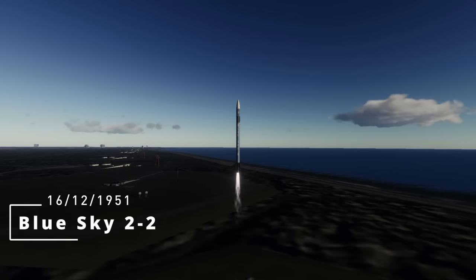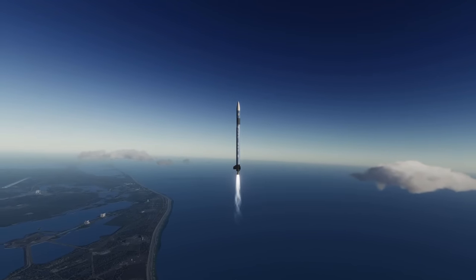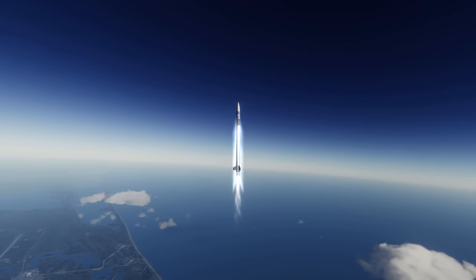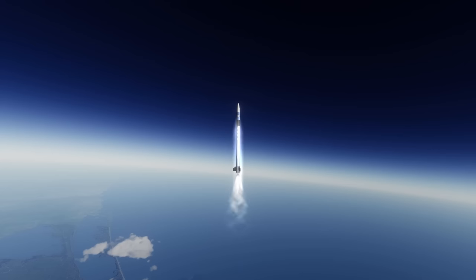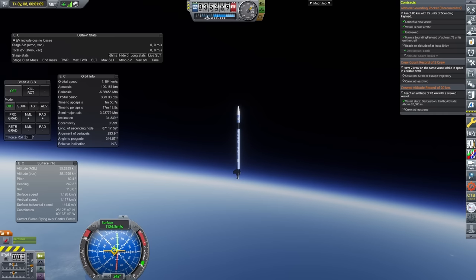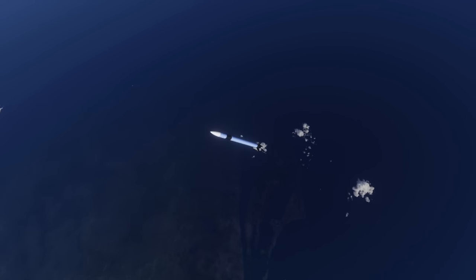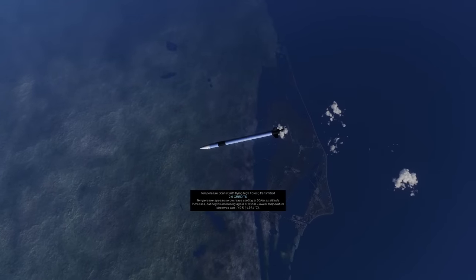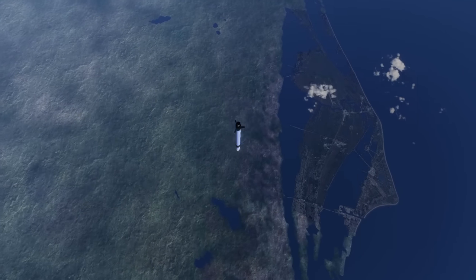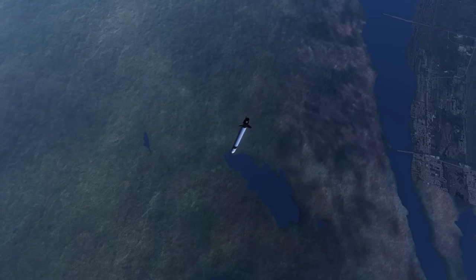Here we are at the last launch of 1951, on the 16th of December — Blue Sky 2.2. There have been 7 launches in this episode, which is quite a lot for a first year of an RP-1 save, but that is how programs and launch complexes work. And there are sure to be many, many more launches in the coming episodes, because I have multiple launch complexes working on multiple rockets and the efficiency is going to go up. This is yet another intermediate altitude sounding rocket, with 75 units of sounding payload in a high pressure tank at the top. Don't be like me when I started Kerbal Gets Real and use service modules for sounding payload — use high pressure tanks, they're cheaper, lighter, and just overall better for that purpose.